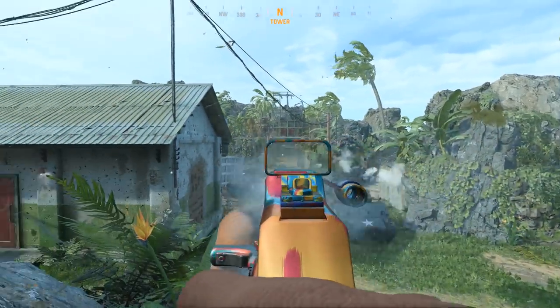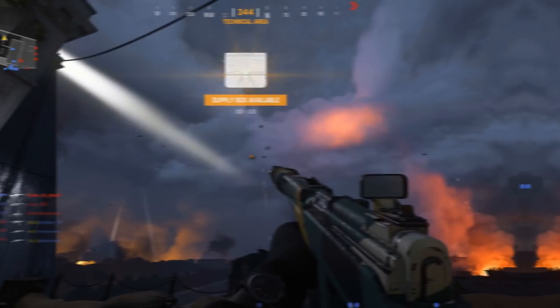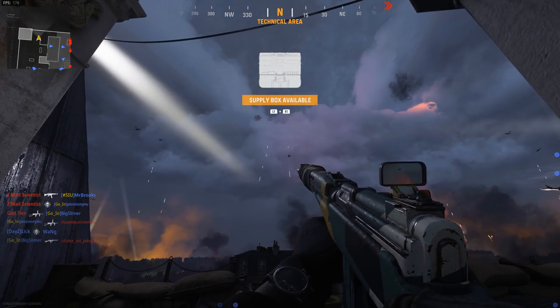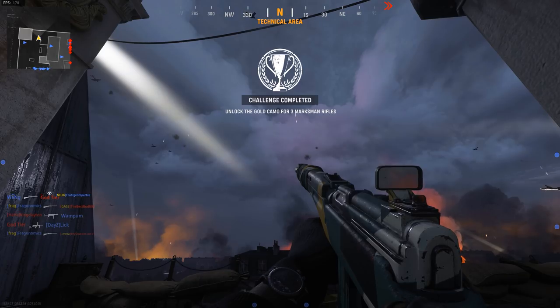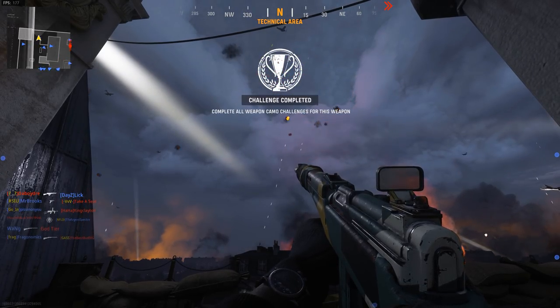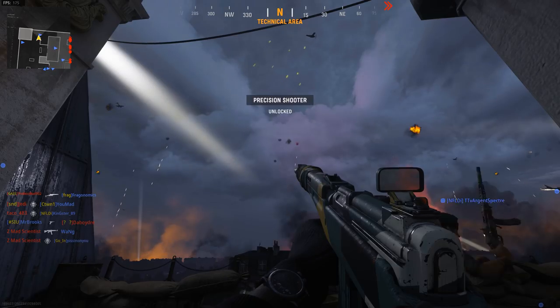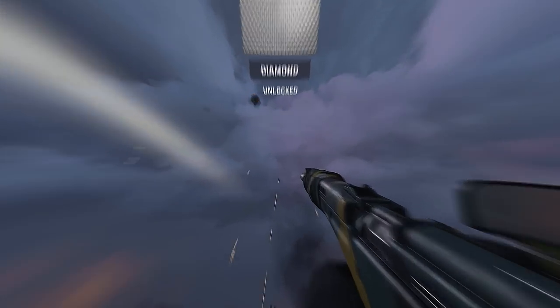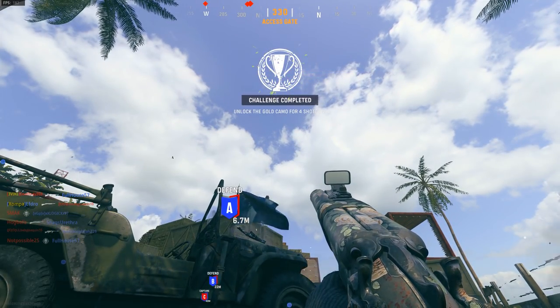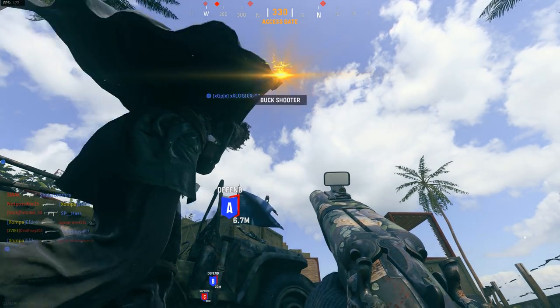Marksman rifles are similar in rule sets to snipers. The only key difference is that some of them can be fully automatic, like the G43 — which kicks ass fully auto. Also, the long shot distance is 38 meters instead of 52 meters, so you have a bit more room to work with.